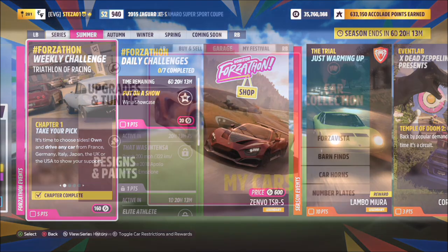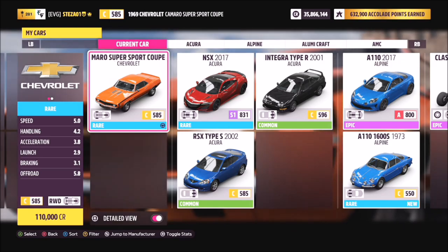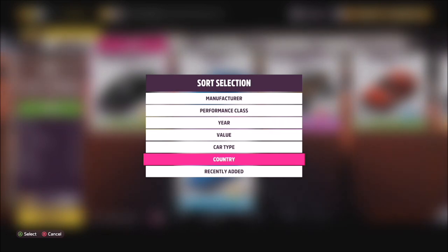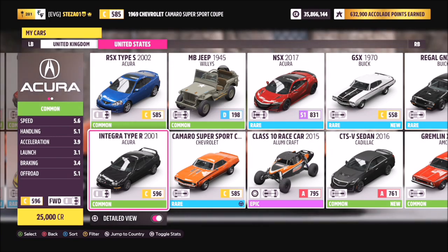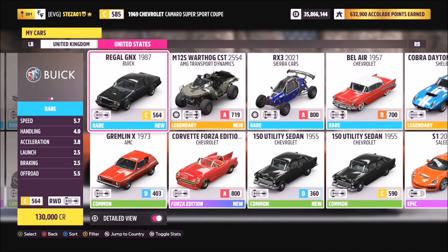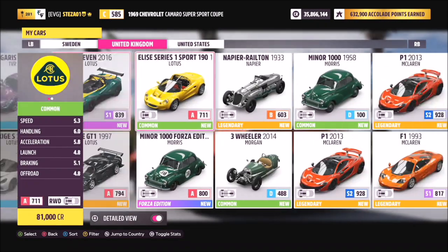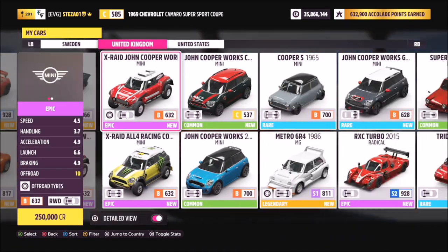To do this, head over to the My Cars tab. Instead of hitting Y to filter through all the different car categories, you want to hit X which is the Sort button. On here, select Countries. You'll then see a list at the very top showing different countries rather than car names, going through numerous manufacturers — not just the six listed in the challenge.